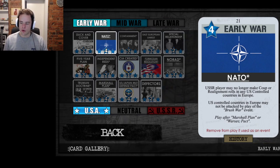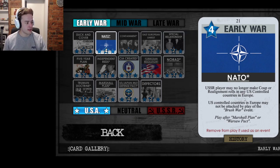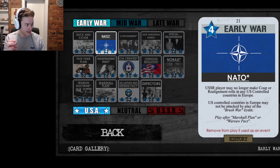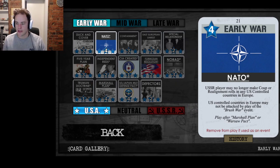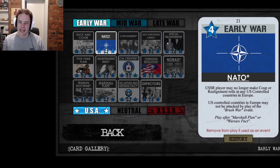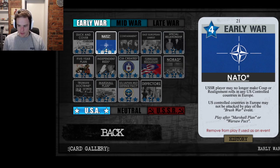The effect of NATO — that the USSR may no longer make coup or realignment rolls in any US-controlled countries in Europe — can be quite important in the mid-war and late war. It can protect France and Italy from coups and realignment attempts. More importantly, US-controlled countries in Europe may not be attacked by the Brush War event, which specifically protects Italy from Brush War in the mid or late war. NATO also enhances the effect of the Special Relationship card if it's in play.